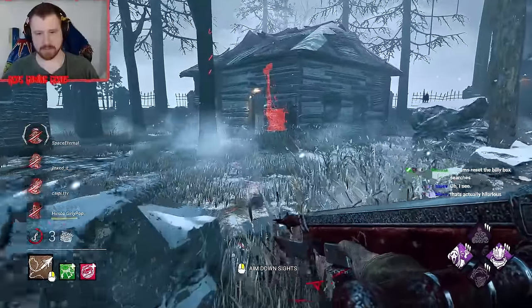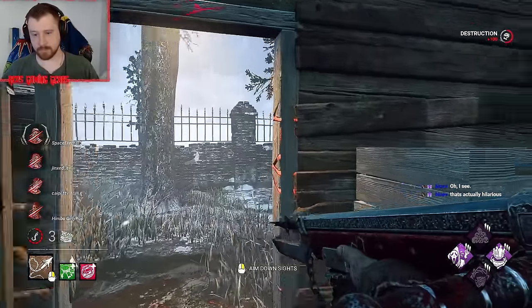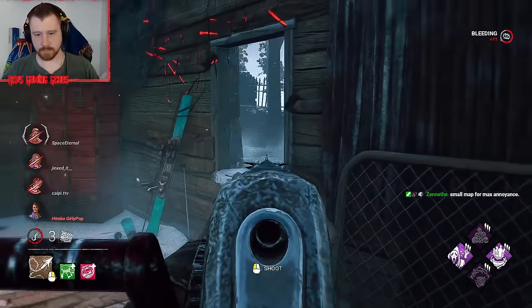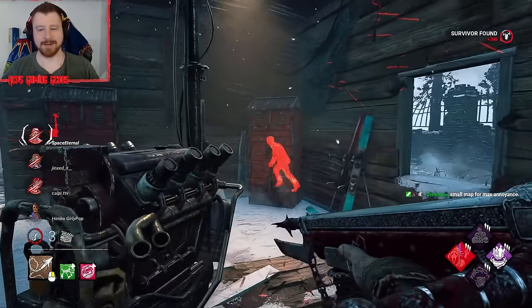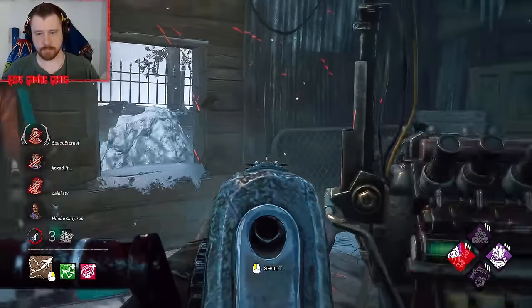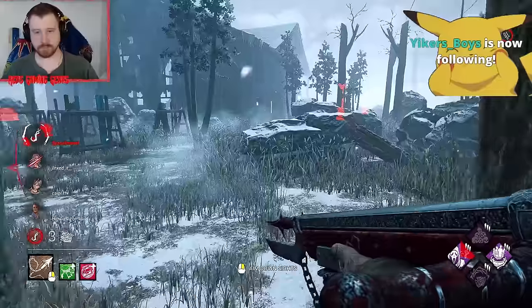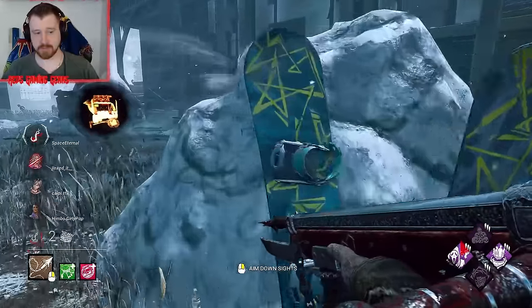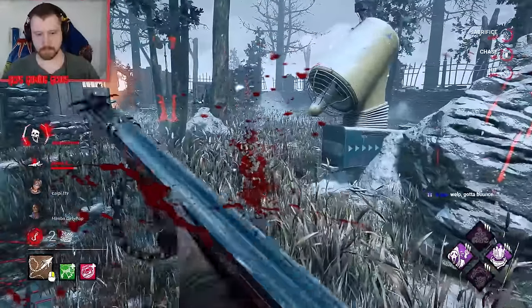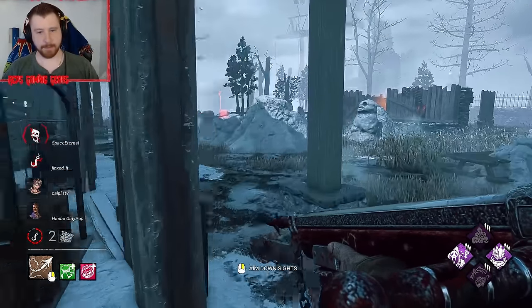Object of obsession definitely got some value there. Let's see. Oh, that was the I'm All Ears value. Thank you. Looks like Ace — you're the first one out. And one survivor over there, two survivors over there, one's injured — definitely what we want to go for. And then there were two. Nothing really to play on over here, so it's definitely where we want to go.